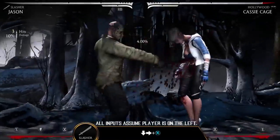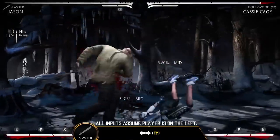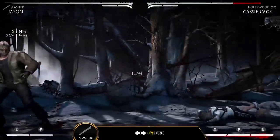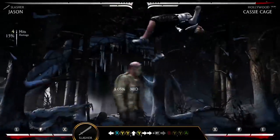The Slasher variation equips Jason with his infamous machete, extending the range of his normal attacks. Machete Launch, back XYY, is an advancing normal that launches his victim.